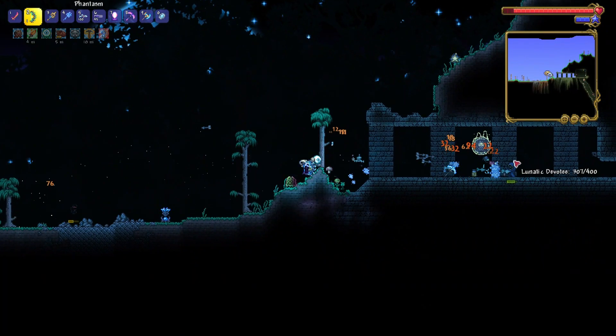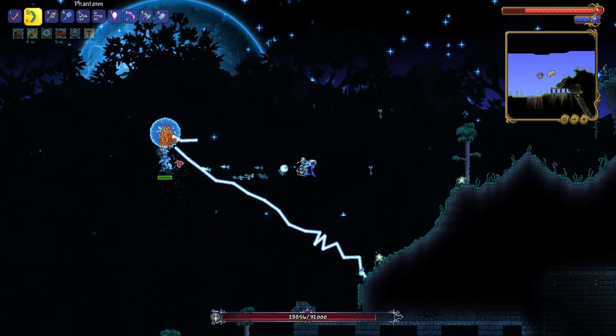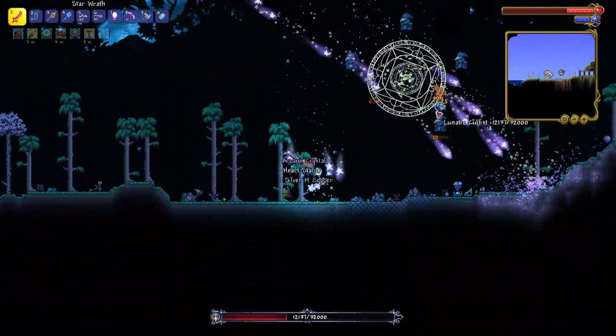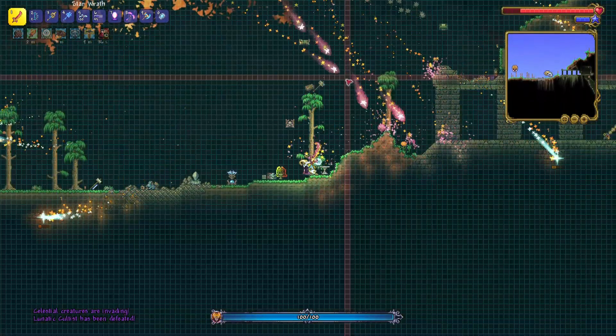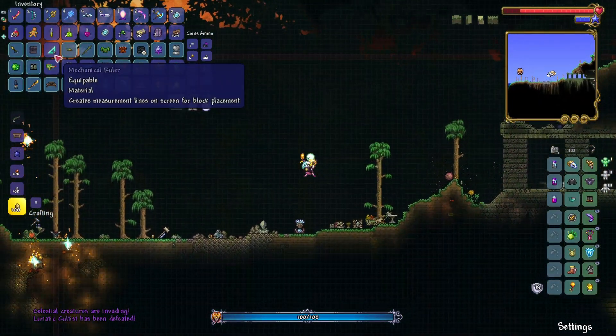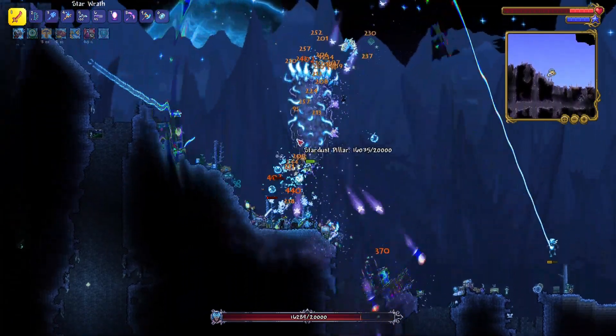Now it's time for the Cultist. Wait, I don't do enough damage at all — what the hell? Oh shit, I shouldn't have done that. The Phantasm Dragon is gonna spawn now. Alright, I beat it. Wait, I'm near the Solar Pillar — this might be a bit bad. I guess I'll destroy the Stardust Pillar first. Well, that was a lot easier.